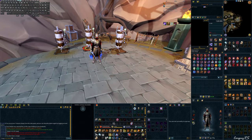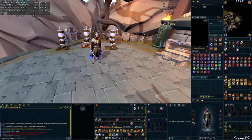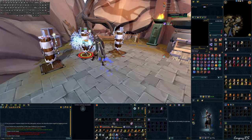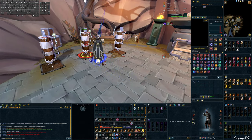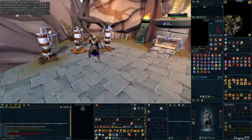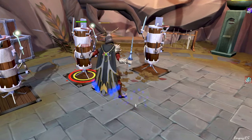There are methods to use auto attacks to squeeze out damage, but that's going to be a little later in the video. The main way to do damage in RuneScape is with abilities. It is an ability-based combat system, meaning I go up to a target, press buttons that are bound to abilities, and do damage based on those. As you can see, that is a lot more damage than just letting auto attacks go off.